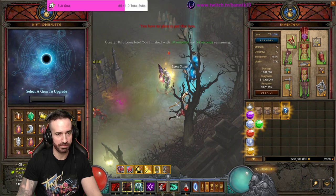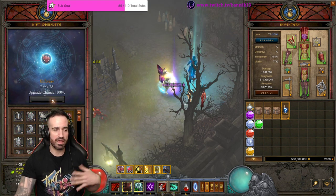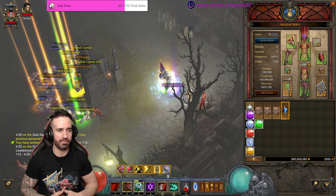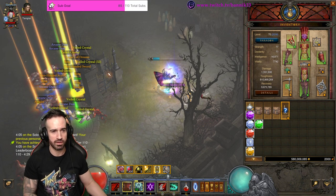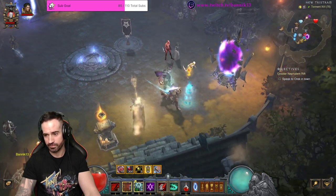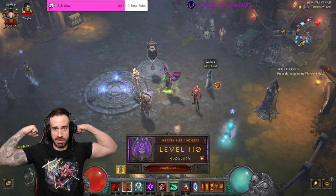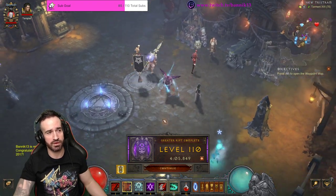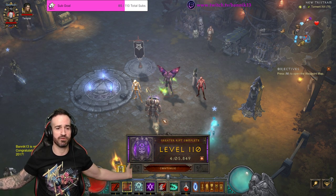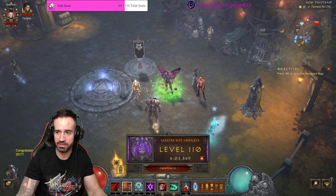So that is your Trag'oul's Blood Nova pushing build. Keep on pushing, baby. That was just to serve as an example. You guys put this together — as always, you can experiment and chop and change some things around: move some passives, try new things. It's Diablo 3 — it's all about variations, coming up with your own ideas, and testing things out. Put your own variations in there and see how hard you can push with the Trag'oul's Blood Nova Necromancer. As always, it's been a pleasure. Please follow me on Twitch TV — Bannik13. Goodbye.